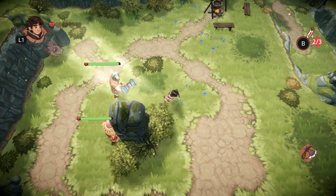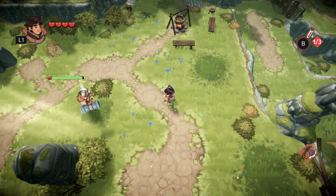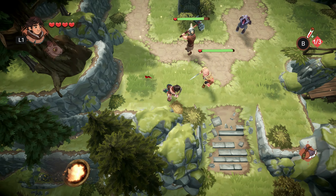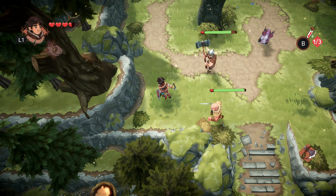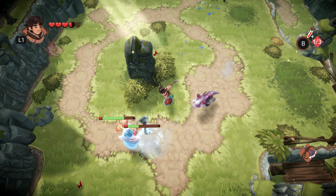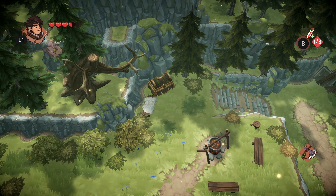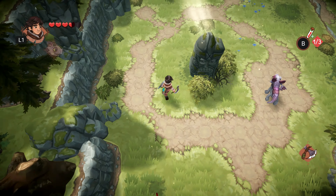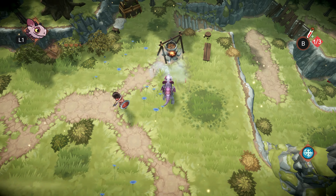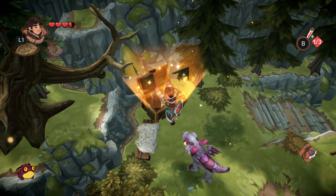Now I understand why the dragon doesn't have a health bar. I'm just going to quickly heal myself. I just want my dragon to freeze something — one hit, two kills! You just straight up destroyed it. I just wanted to have cold food or something.